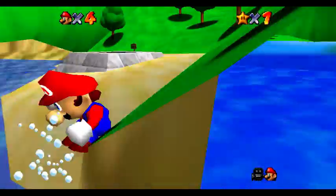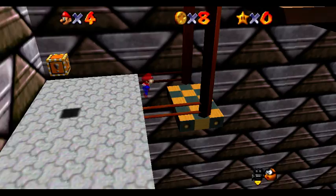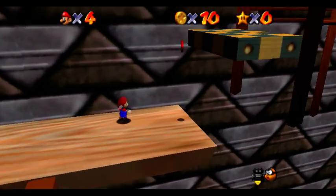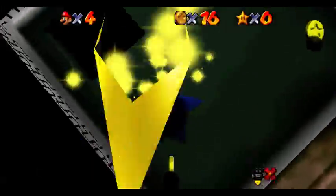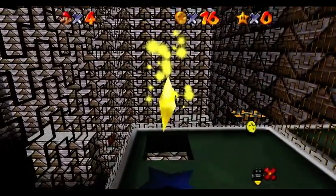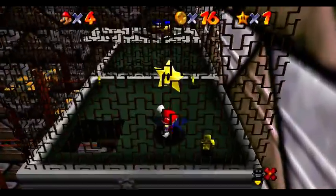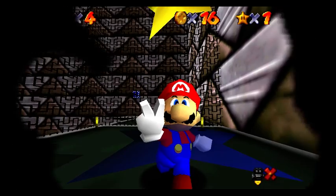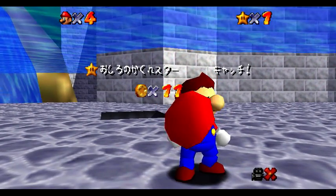Currently, there isn't enough route planned to fully assume that the Vanish Cap route is the best option to start the TAS, although it is most likely — no one wants to jump to conclusions. One thing this will eliminate is the need to drain the moat to access Vanish Cap Under the Moat, which will probably save a small but significant amount of time. As I said, this is still all a theory and still not completely thought through, but it is extremely fun to think about now, isn't it?